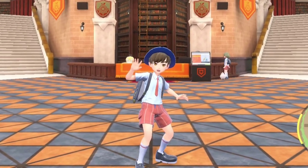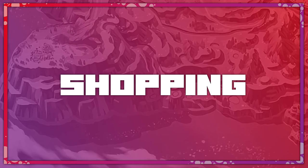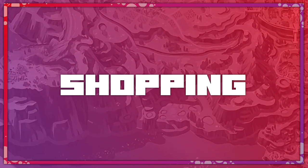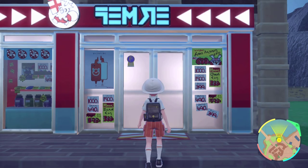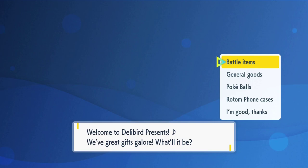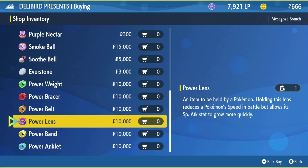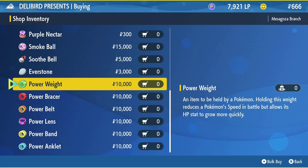I will reply and try my absolute best to answer your questions. Making a quick pit stop at your local Delibird Presence Shopping Center is a wise choice before you start your EV training extravaganza. Once you're here, go to the General Goods section and scroll down until you find the list of six power items. Go ahead and buy one of each — they're worth every PokéDollar. The flavor text for the power weight reads: 'An item to be held by a Pokémon. Holding this weight reduces a Pokémon's speed in battle, but allows its HP stat to grow more quickly.' In my opinion, this is a super vague description, so let me break it down.